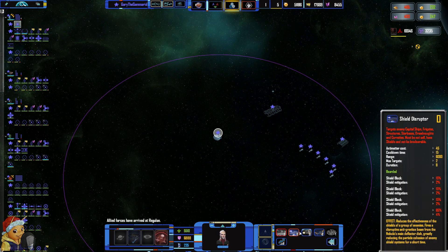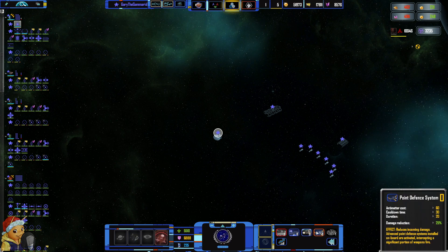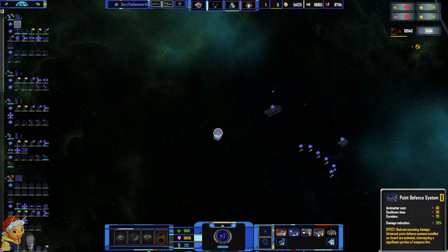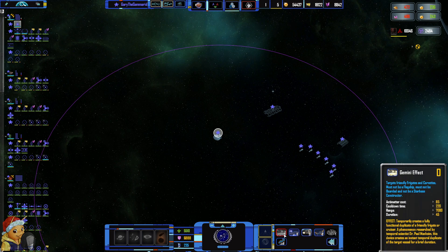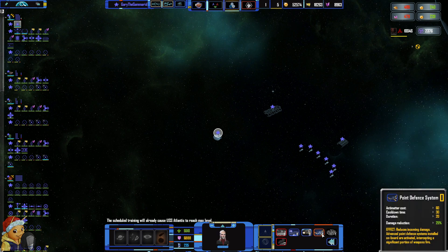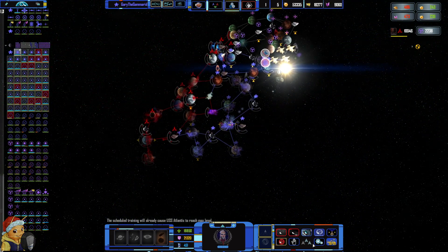The Gemini Effect temporarily creates a fully functional duplicate of a friendly frigate or cruiser — a phenomenon researched by temporal scientist Dr. Paul Manheim. This device creates an instant temporal duplicate of the target vessel. Gameplay-wise: shield block, shield mitigation, need warp core. I think we have one of these, though the repairy one is actually better. But sure, we want one — get the damage reduction.